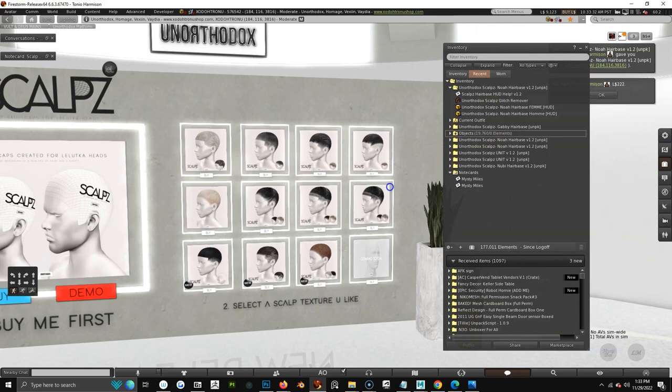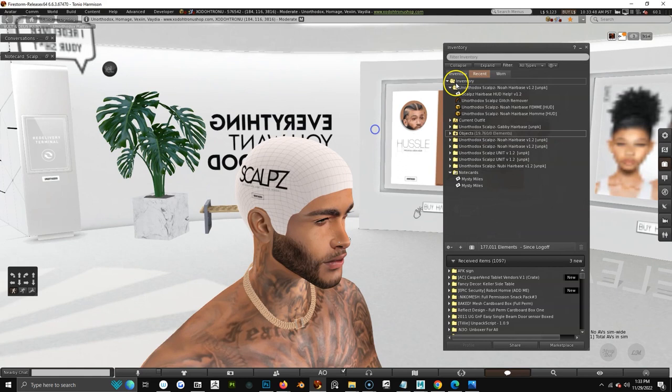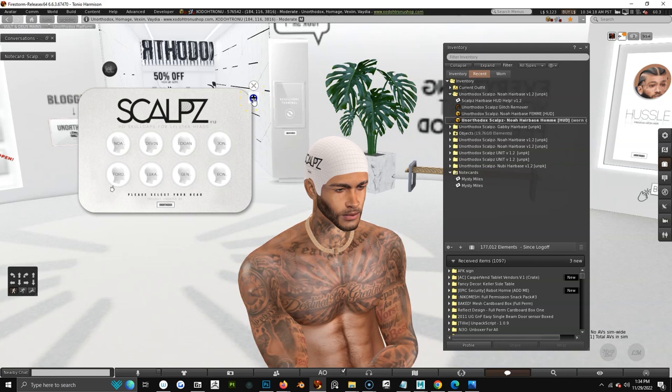After you unpack a 1.2 hair base, you'll only have one hood in your bag — that's normal. Everything 1.2 and above is normal to only have one hood. Even for developers, if you purchase a hair base from a developer they will only be giving you one Hom HUD and one Fem HUD. For 1.2 HUDs or greater, add whichever gender you're using, click your head first — it doesn't matter if it's already fitted correctly — always select the head first, then click the little plus sign to get to the Style Hood, because they are now on the same HUD for efficiency.